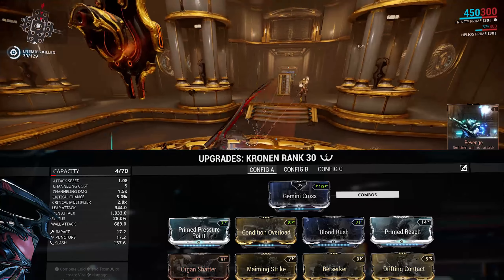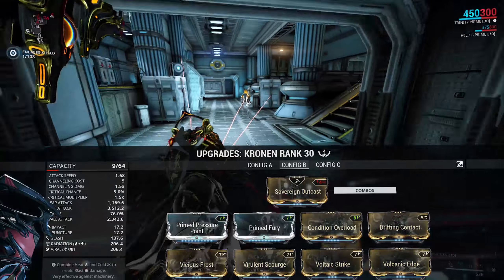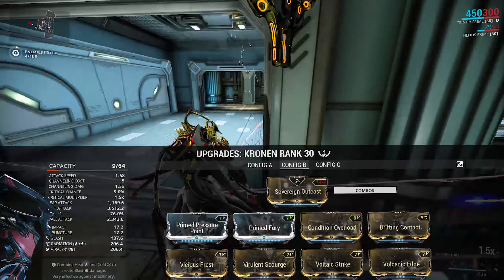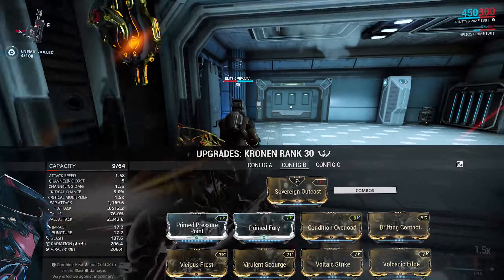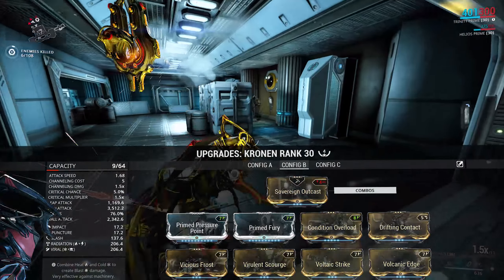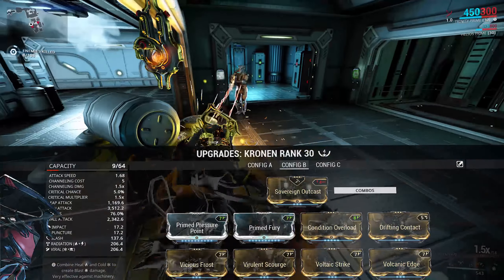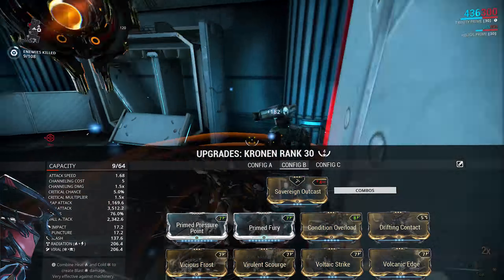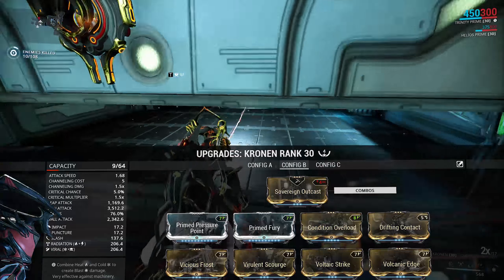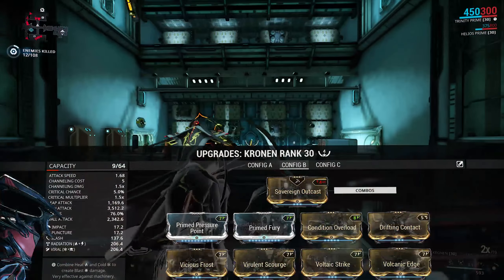The second build is a more conventional Condition Overload build. The two Forma I put on allows us to have Sovereign Outcast as our stance — even though it doesn't give us the extra capacity, it's a better stance overall in my opinion. Then we've got Prime Pressure Point, Prime Fury, Condition Overload, Drifting Contact, and then all four dual-stat elementals in whatever combo you want — Gas/Magnetic, Viral/Radiation, or Corrosive/Blast. This means we're going to be proccing a lot of things reliably, and it really stacks up that Condition Overload damage and pushes the Cronin's output way higher. It's probably my preferred build, as I'd rather leave Maiming Strike to weapons with more range.